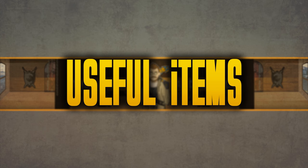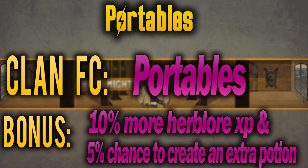The first useful item is Portables, which you can find by joining the Portables FC to find out the world and location. The bonus Portables gives you is a 10% XP bonus. For example, if you use the cheap method you'd save 9 million GP and 6.7 hours. It also gives you a 5% chance to create an extra potion, saving you a little more money and time.